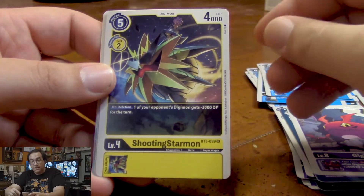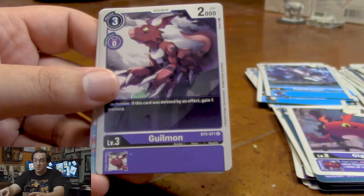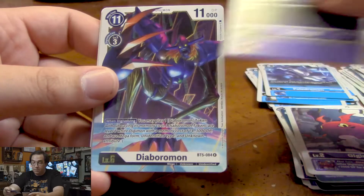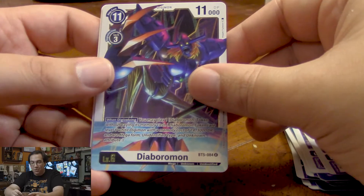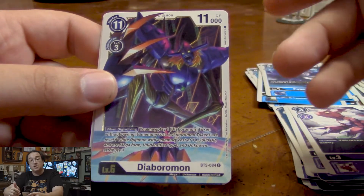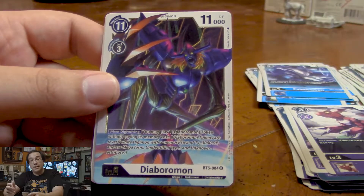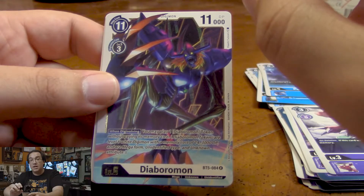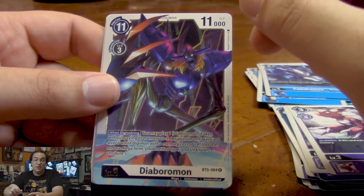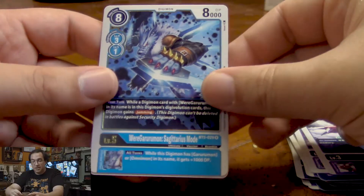Another Geekymon — if this card is deleted by an effect, we gain a memory. Finally, we got that Diaboromon as one of our rares! When he Digivolves, we can get a Diaboromon token right out of the gate. With Arata, when we Digivolve a Digimon into Diaboromon, we can suspend him to gain another Diaboromon token. That's pretty powerful. And we also get WereGarurumon Sagittarius mode — if he has a WereGarurumon underneath him, because like MetalGreymon he can Digivolve from either a Champion or an Ultimate, he'll gain Jamming. And then his inherited effect powers up Garurumons and Omnimons.